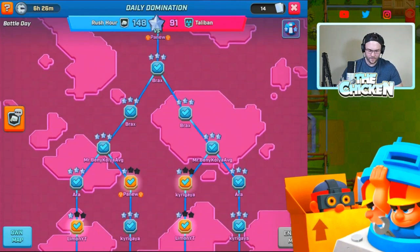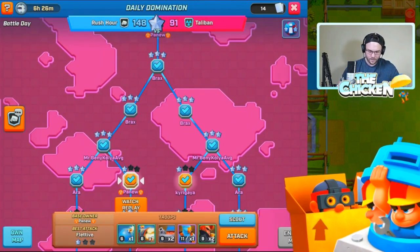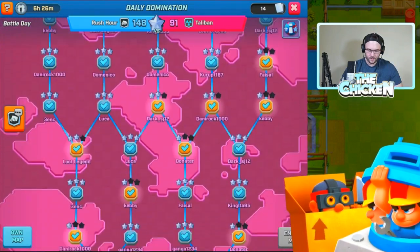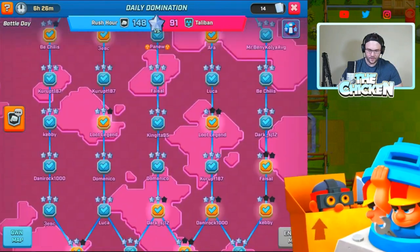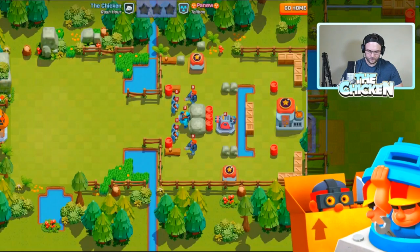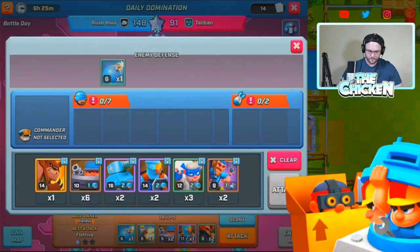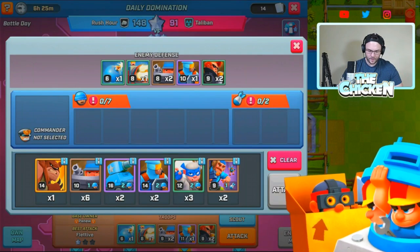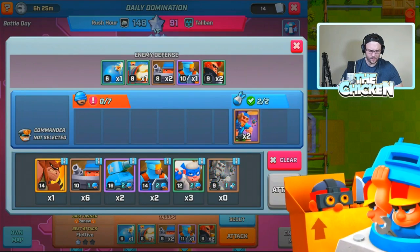So let's do another attack here and see what else we can help out with. What's an easier path - left or right? I think left has more stuff with three stars, so let's go on this side. Damn, that looks tough. He's got hot shots, lasers, shields, a gatling gun, and a bomb somewhere.